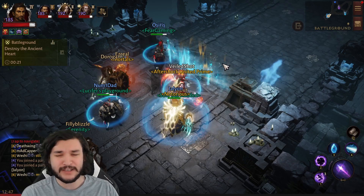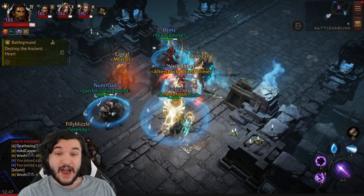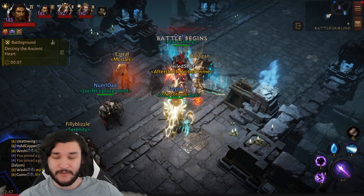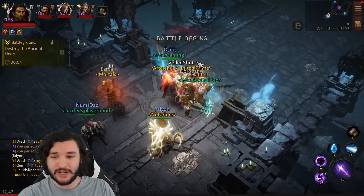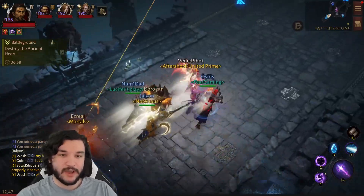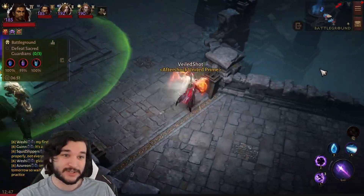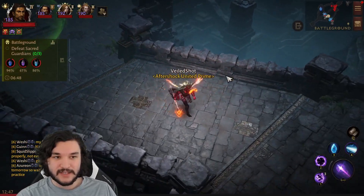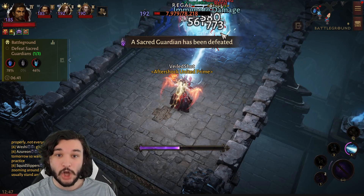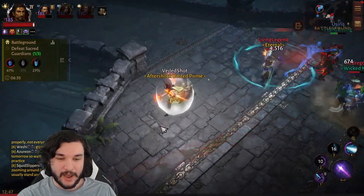We're running a standard black hole ray of frost control build in the battleground. The goal is to jump on people and showcase the six-piece grace in PvP at maximum potential. We teleport in front of them, drop the ice crystal — boom, look at that grace! We literally just killed their whole team right there — that was insane.